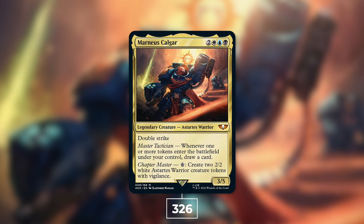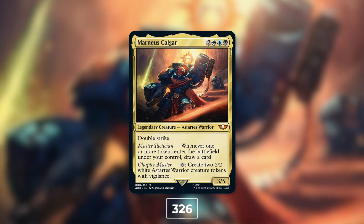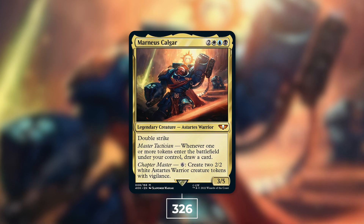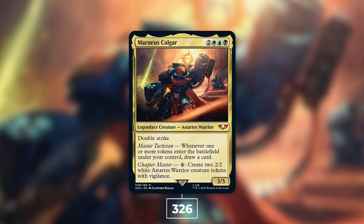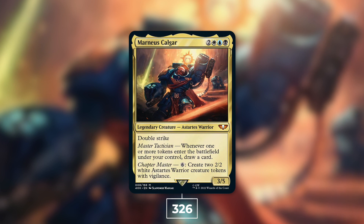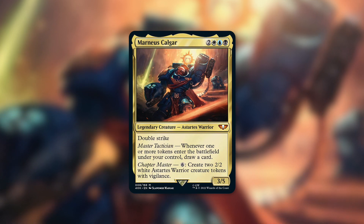Yet another Warhammer 40K pre-con commander — Marneus Calgar makes the top 10 at number nine with 326 decks. It's a 3/5 with double strike that costs two white blue black. Whenever one or more tokens enter the battlefield under your control, draw a card, and for six mana, create two 2/2 white Astartes Warrior creature tokens with vigilance. This commander provides absurd card advantage by consistently making tokens. Builds may focus on creature tokens, Treasure tokens, Clue tokens, or all of the above.